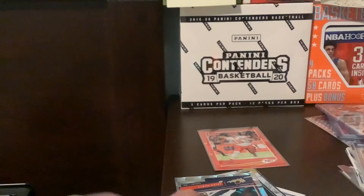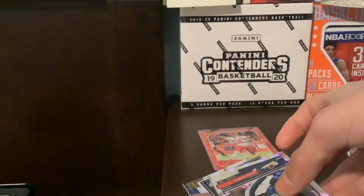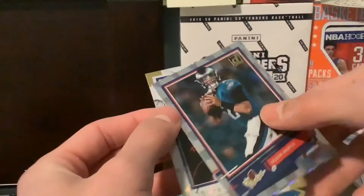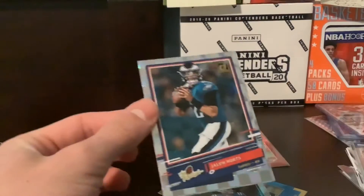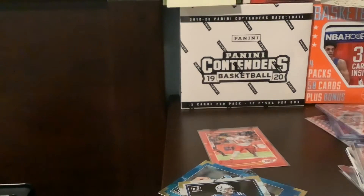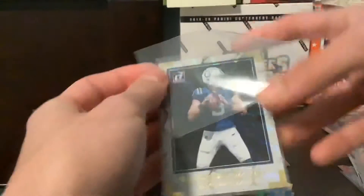Zederry Smith, and we have an Elite Series Rookie behind it. Could that be Justin Herbert? Jalen Hurts — and it's Jacob Eason. So Jalen Hurts, the rookies — not bad there, as he'll be a starter. I'm going to try to sleeve up all these cards right away. Thought that could have been a Herbert, but no Herbies — no luck there, unfortunately.